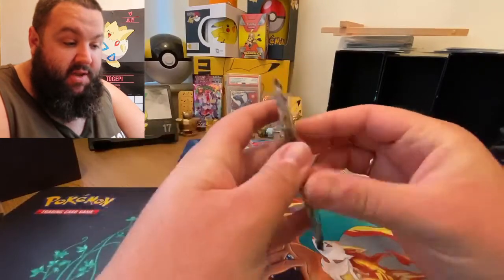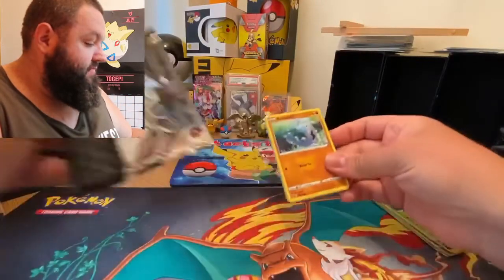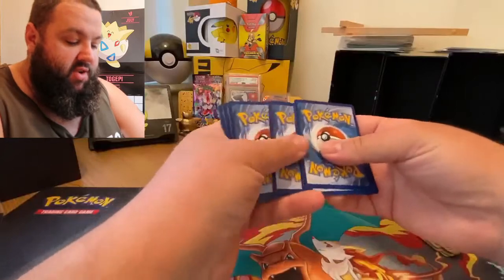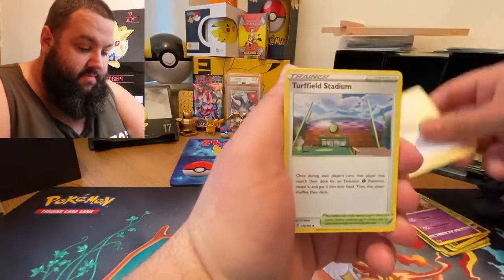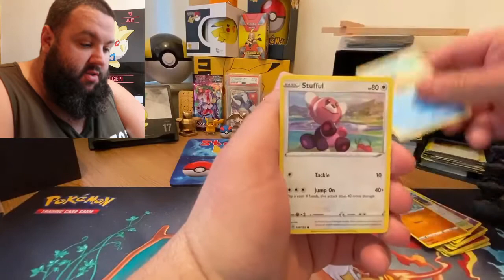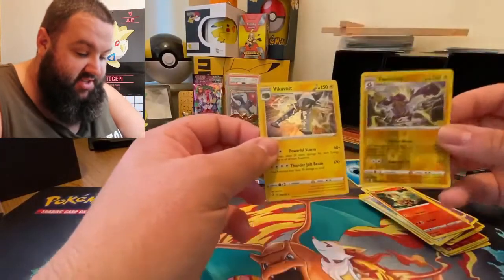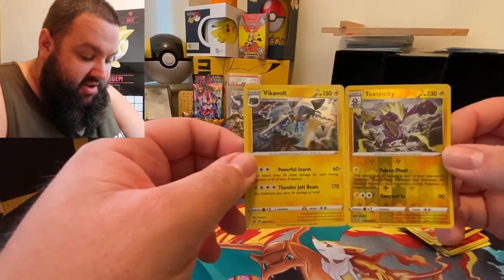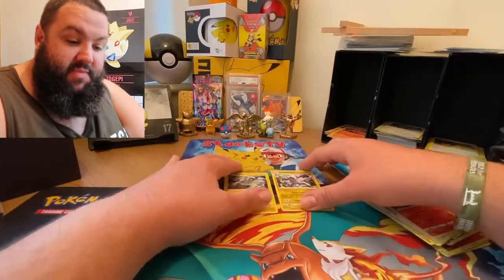Rillaboom usually comes in clutch for me — mind you, I said that because I got one good pull once, so it's not really that true. Three, two, one — it's a Water energy. Unfortunately, DynamicPlays couldn't take part in this tournament so I've taken the reins. Arrokuda, Stufful, Lotad, Growlithe — there we go, one point. And there's two points. Reverse Holo Toxtricity and a Vicar Vault Holographic Rare. Two points on the board — that's our week one.